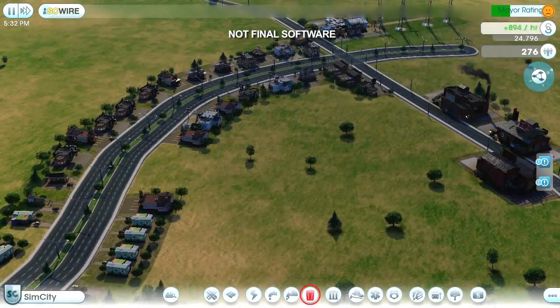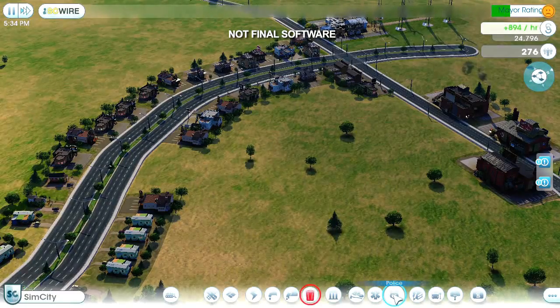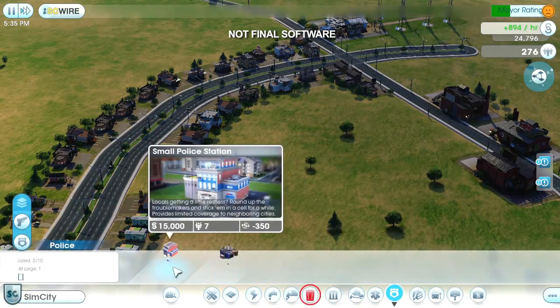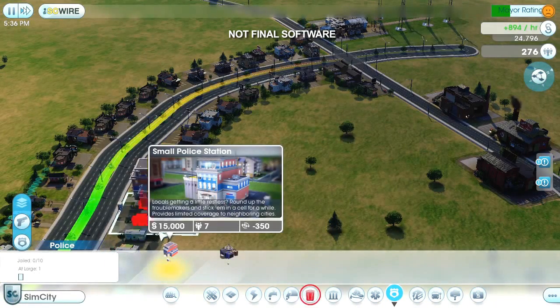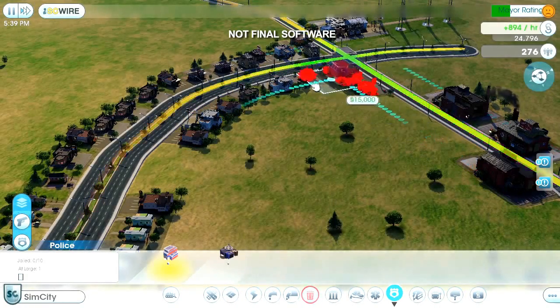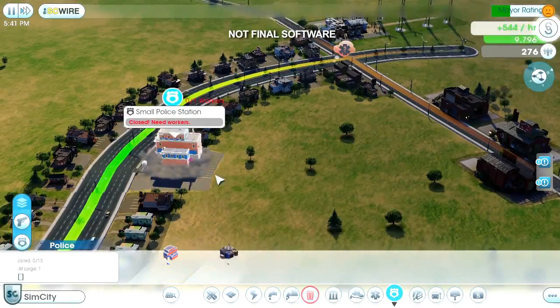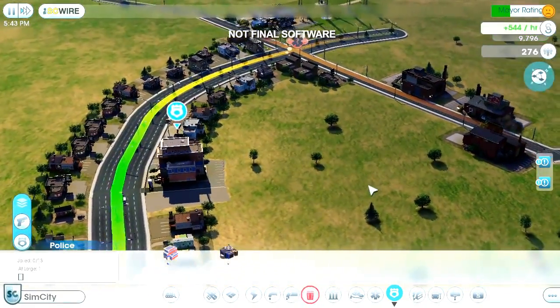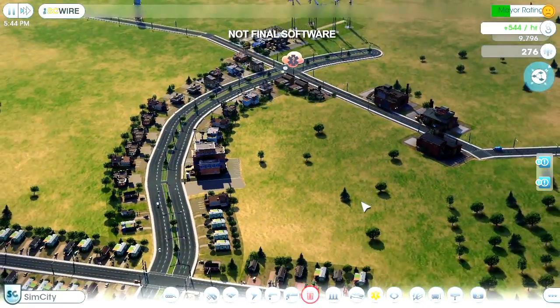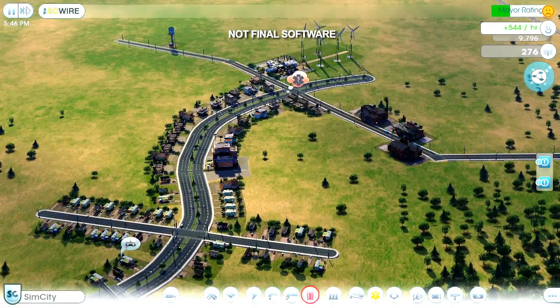I also need to keep my city safe, and my casinos are going to attract a lot of criminals. I could wait until the crime becomes a problem, but it's usually smarter to be prepared ahead of time. The data layer is showing a green overlay on the streets that are more likely to be patrolled. Crime problems tend to occur in commercial areas, so I'll put my police station over here. I have all my basic services in place, and I'm generating a fair amount of money and taxes too. That was a productive day.